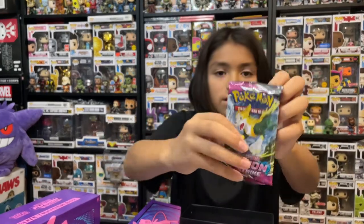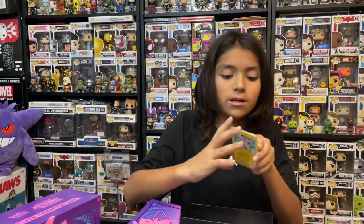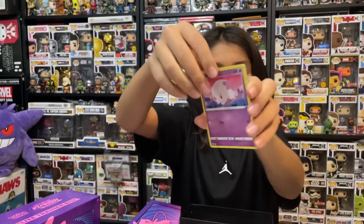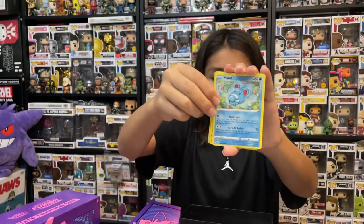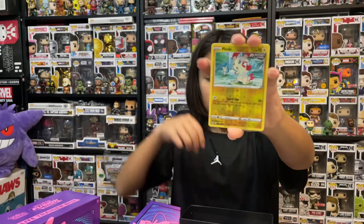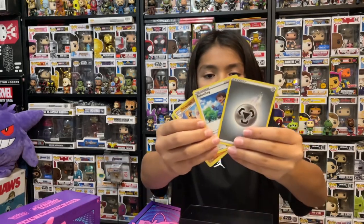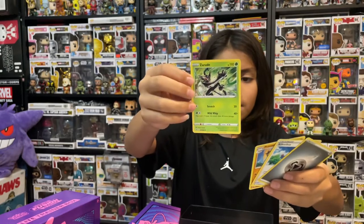Next up is Boltund. In my opinion, I really like Boltund — he looks like a very cute dog. If you want the code card, here you go. First up is a Plessie, a Munna, a Meowth, a Meryl, a Heliolisk, a Reverse Holo Plessie, and for the rare, a Holo Deoxys. Deoxys is one of my favorites. And for the other cards, a Metal Energy, a Schoolboy Trainer card, a Primeape, and a Zarude Non-Holo.